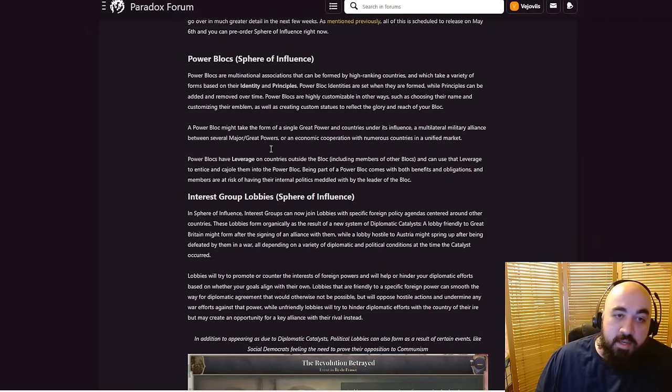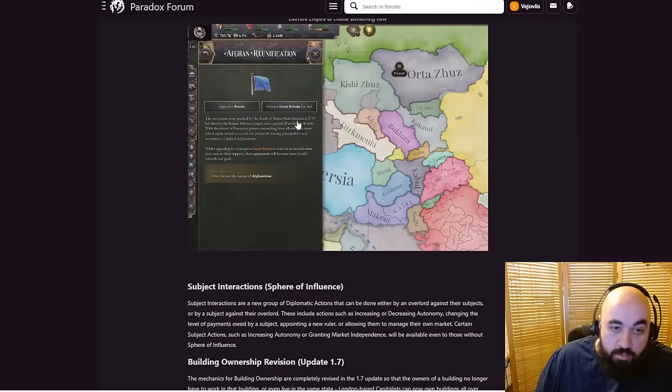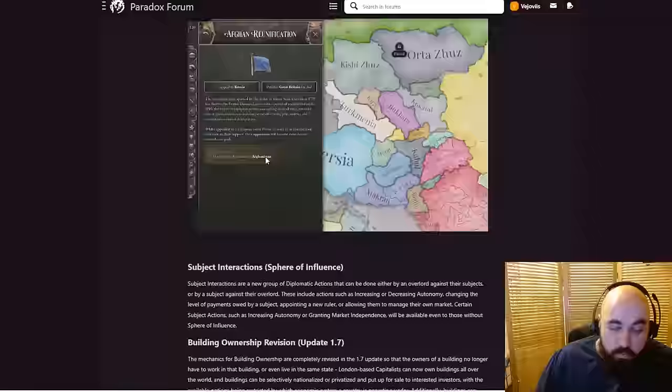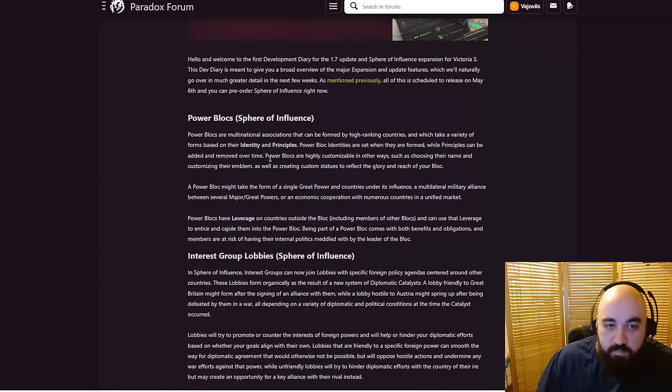It's just a quick rundown of all the features — you can see about a paragraph on each of them here, but we will be going through each one by one. Starting off first: Power Blocks. Power blocks are multinational associations that can be formed by high-ranking countries — I assume this will require at least major power plus — and which take a variety of forms based on identity and principles. We've inferred a lot of this from the various screenshots and streams, but we are getting a little more info here.